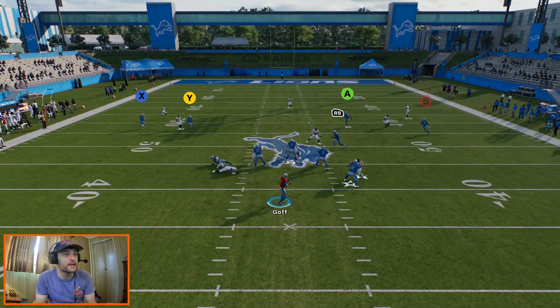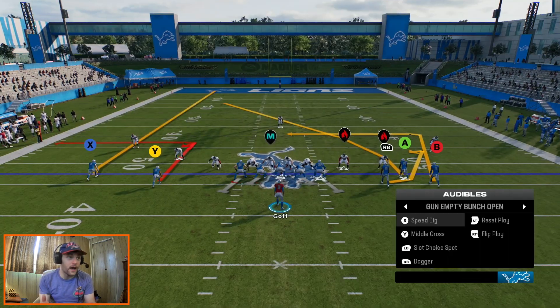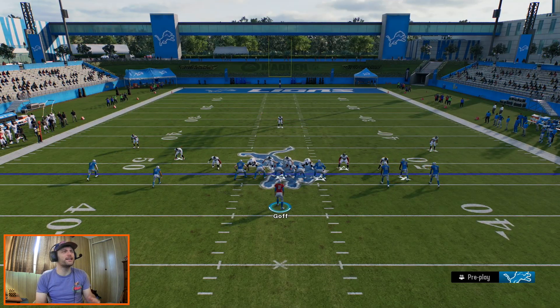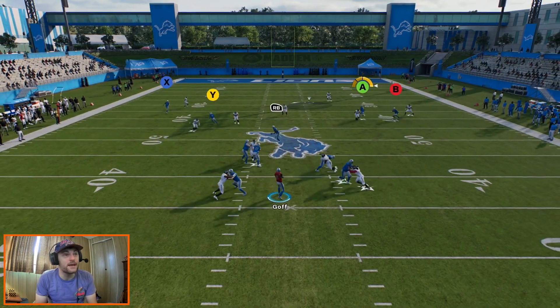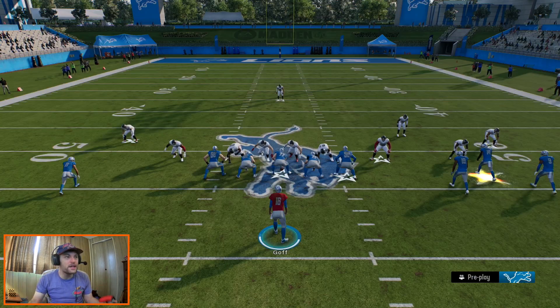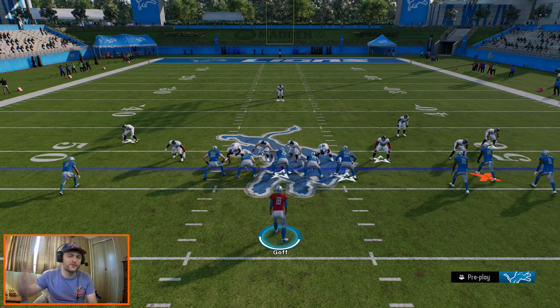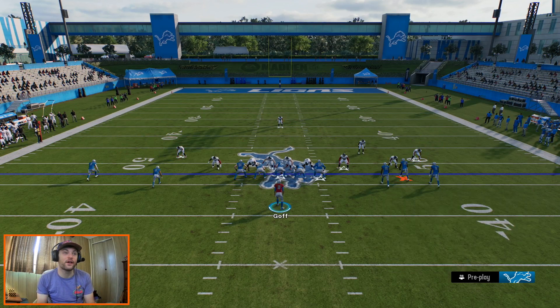For this first play, speed dig — that's the St. Brown route right there. That is the reason why I was drawn to this play. It's just so good. It gets to such a good area of the field. You can force feed this route — it's one of those routes where he just gets to a tender spot in almost every coverage. Cover two, cover three, cover four — it doesn't matter. He gets over those zones, he gets in between the yellow zones and then the deep blues. It's just a very good route, speed dig.